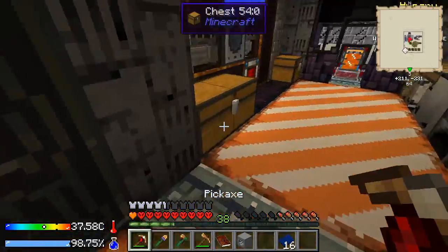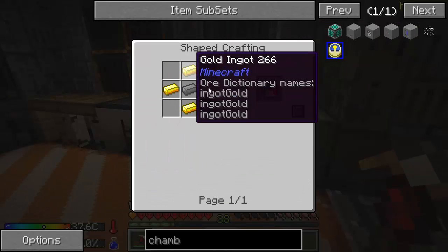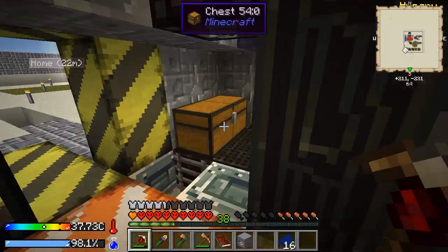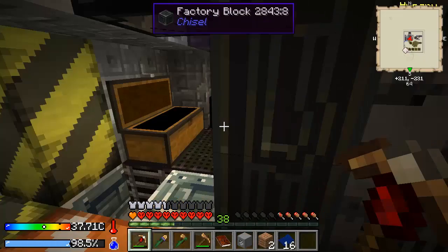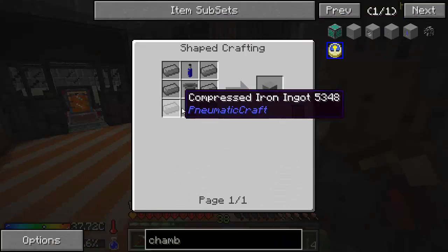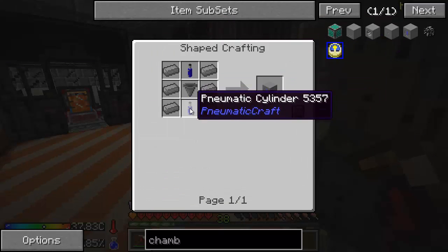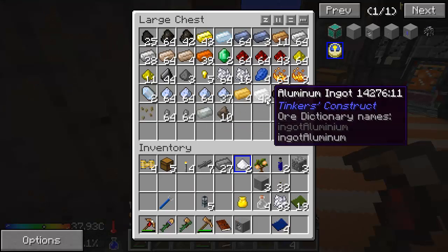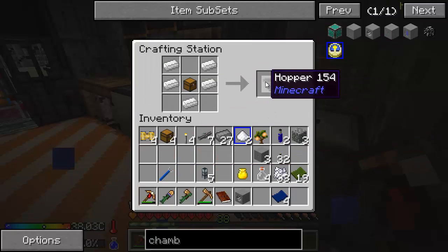Let's make those things. First we need these cannons, which take the safety valves, which take these guys - two of those. I need some levers. Sticks, cobble, there we go. Two of them, two of them, two of them. Now can we build this? Nope, we need a hopper. I've got the chest, I just need the aluminum. I use aluminum over iron for my hoppers.